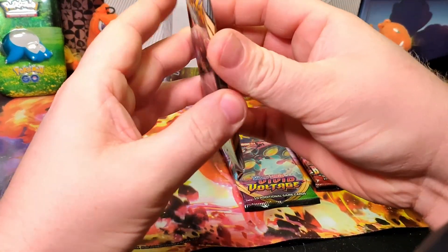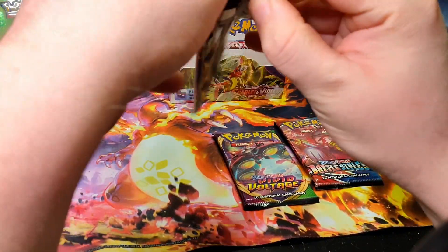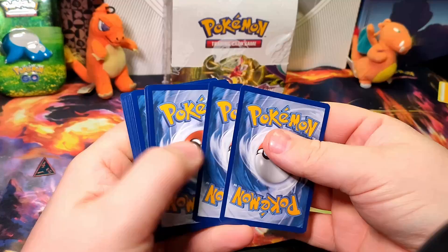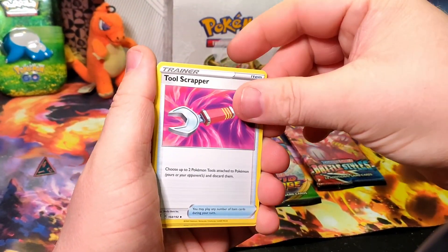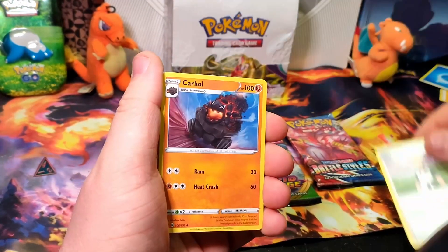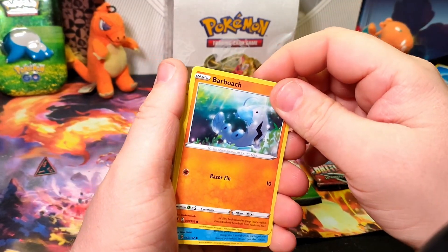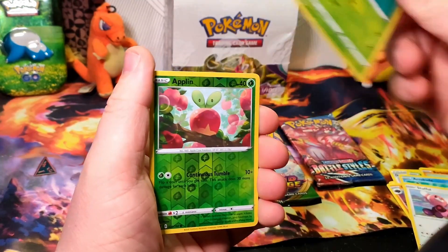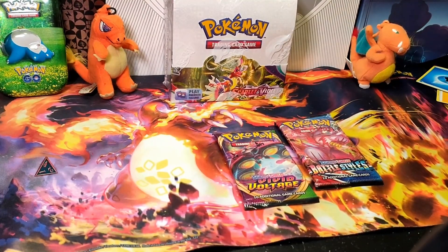Then we'll do Rebel Clash, Vivid Voltage, and then Battle Styles. Rebel Clash: we got Water Energy, Tool Scrapper, Duraludon, Coalossal, Caterpie, Barboach, Arrokuda, Stufful, Lotad, Applin Reverse, and an Abomasnow. Non-holo.